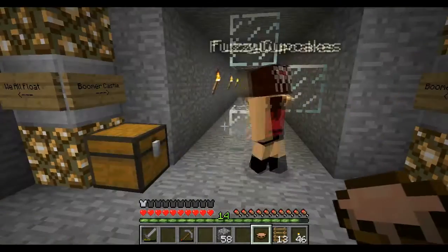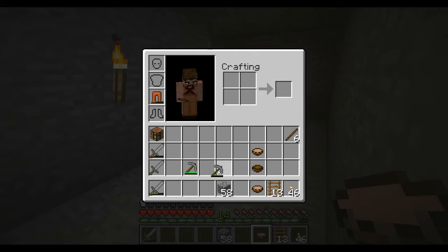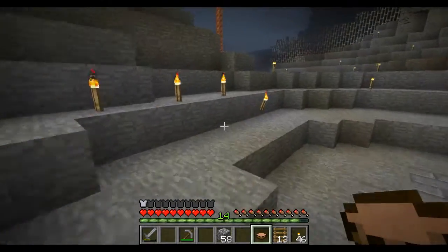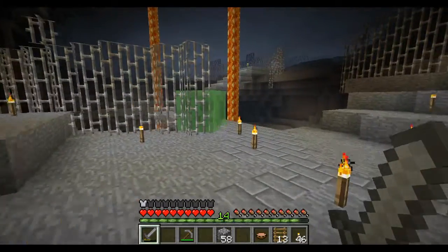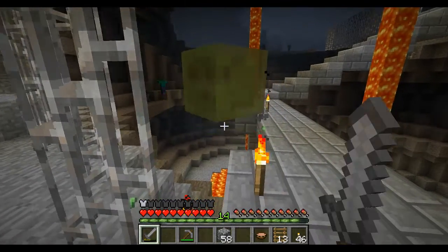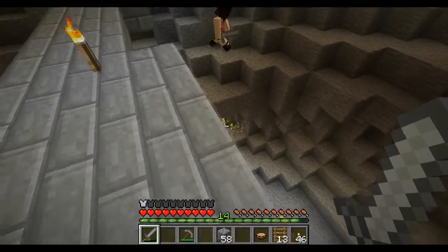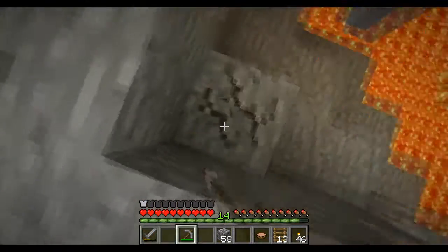There's a big slime over there. So there was a blaze spawner somewhere, right? We want to probably try to locate that. I think it's like directly below us where we are now. I see it — the spawner itself. It's like right down from here. I'm gonna tunnel down and hopefully not die.